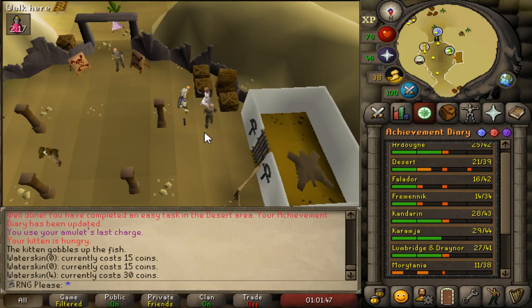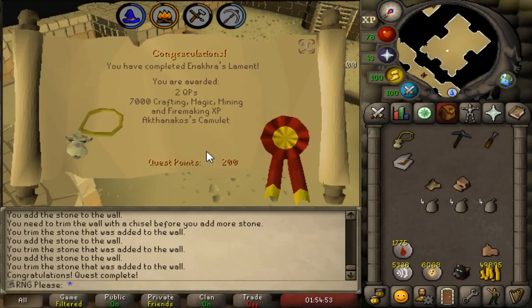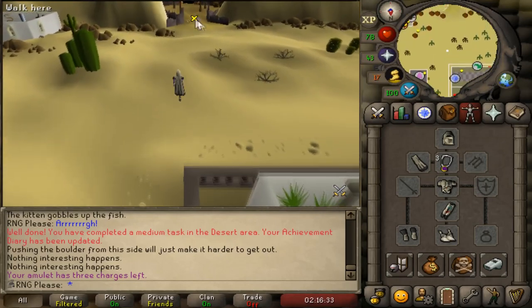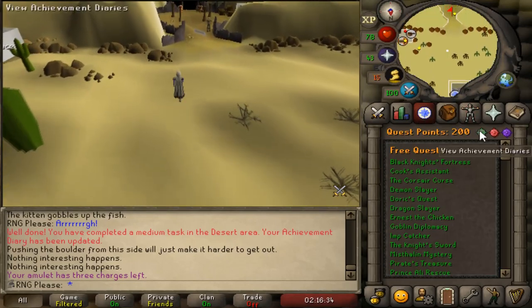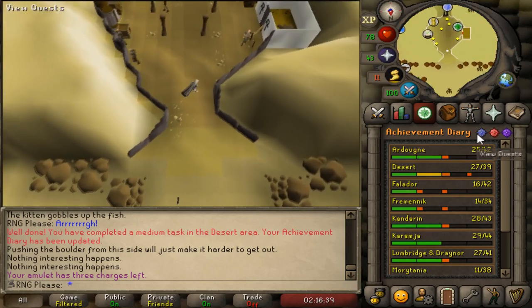So we're going to bash that one out right now - Anchor's Lament is next. Hopefully it won't take too long; I know the quest isn't that long itself, I've done it on my main but it was a long time ago. We complete Anchor's Lament for a medium task in the diary, then use the teleport from the camulet to go straight to where we needed to be, and that completed one of the medium tasks nice and easy.